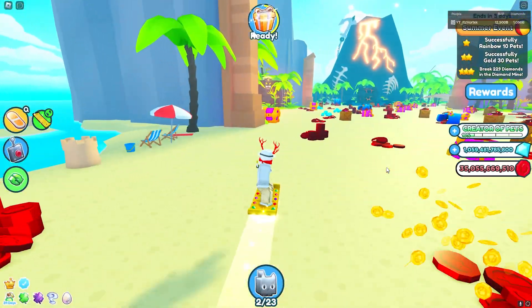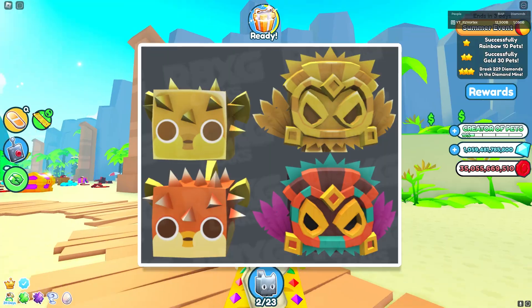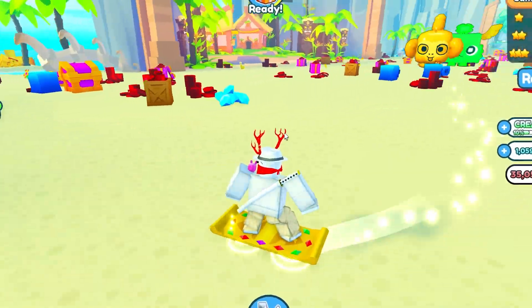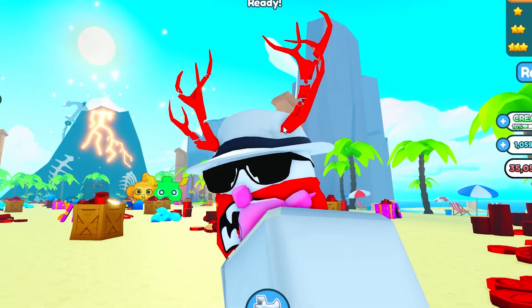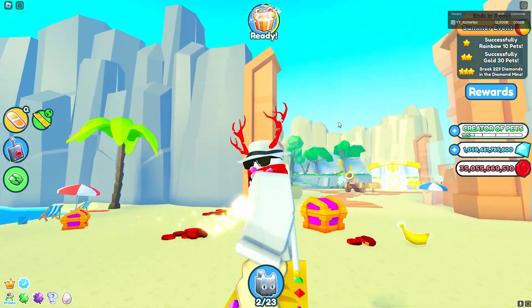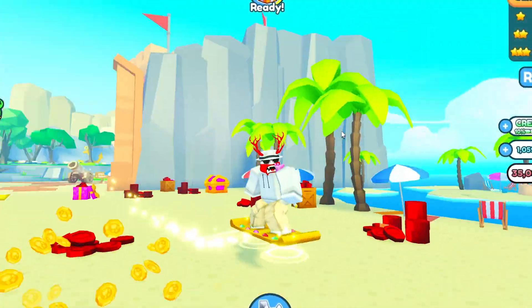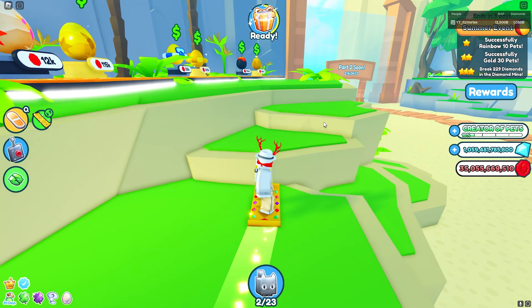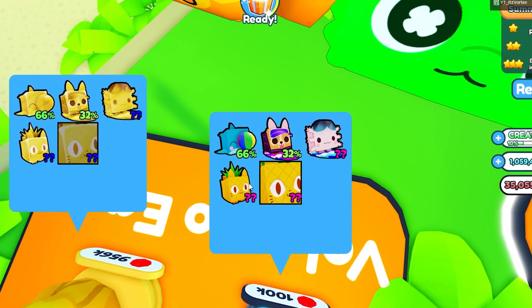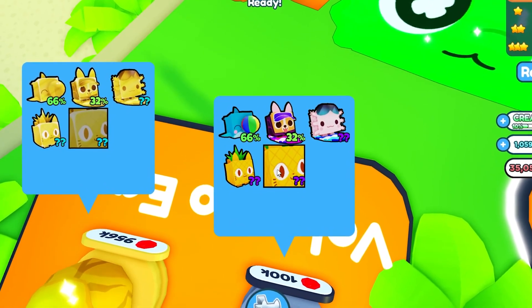We have two other pets, and not gonna lie, this upcoming pet is probably my favorite. We have the Puffer Fish and the Tiki Dominus. The Tiki Dominus honestly sounds so cool, and as you can see by the image, it looks very, very cool — definitely a unique looking pet and probably one of my favorites in the game. We also have a Huge Tiki Dominus and a Huge Golden Tiki Dominus. This pet is most likely going to be the mythical pet inside the final egg, similar to how there's a Pineapple Cat and Huge Pineapple Cat in the current final egg.